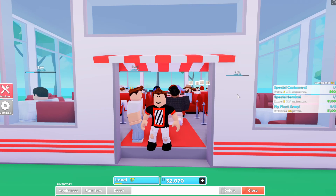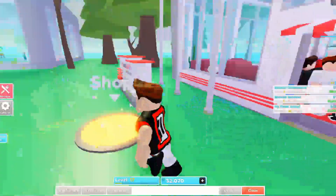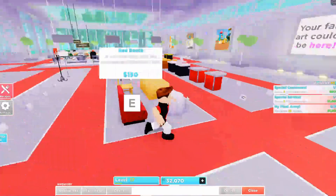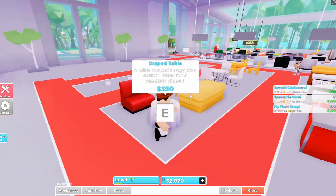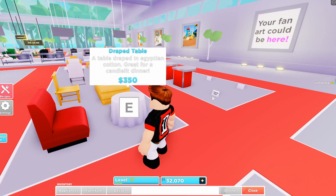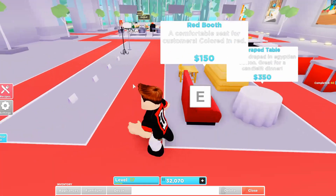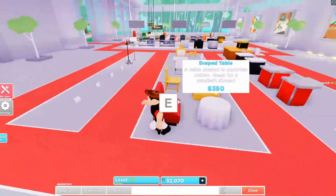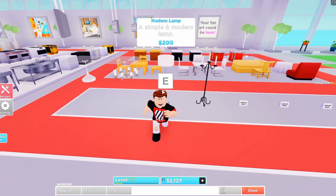So basically, the first way to get VIP customers is by buying more expensive decorations. What you do is buy more expensive tables like the drape table, the modern chair, or the red booth chair — just buy more expensive tables and stuff like that.